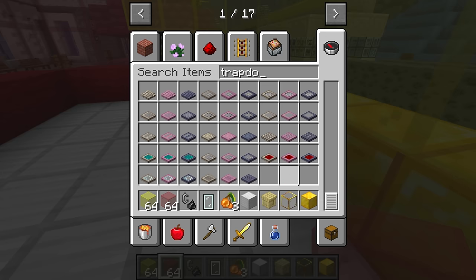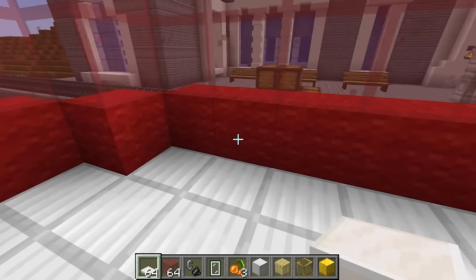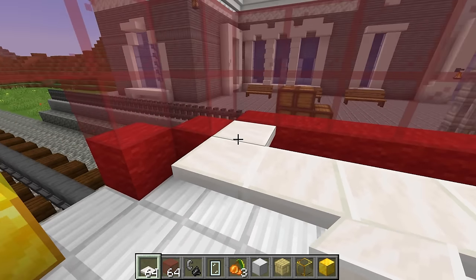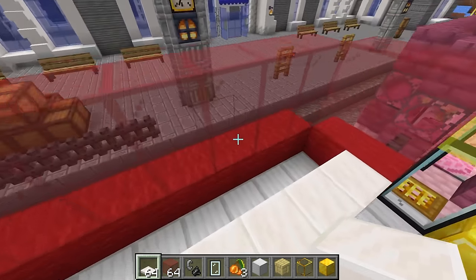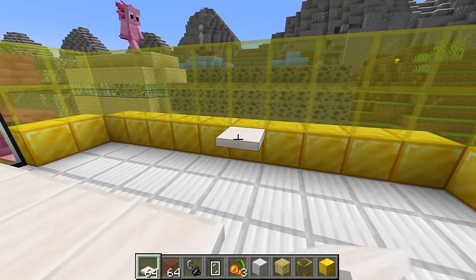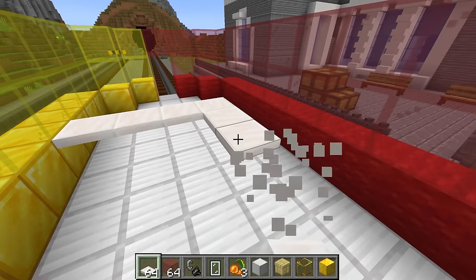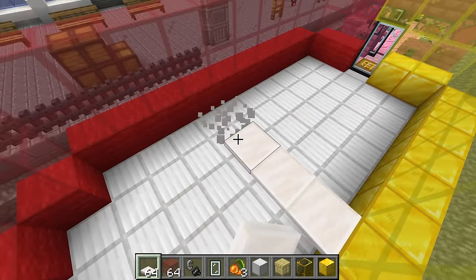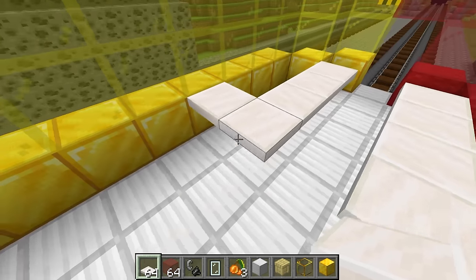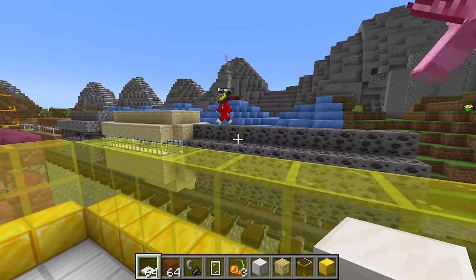I want this to be a fancy McDonald's, so I'm going to get a fancy-looking trap door — something like quartz — and then I can make the ordering side so that you can talk to the cashier and get your food. Wudo, you're gonna do all that and get a fancy McDonald's, but at the end of the day you're just gonna be fat. What? You're literally making a coal train, Mongo! How dare you disrespect my McDonald's — I need my McFries and my McDouble because sometimes I get really hungry!